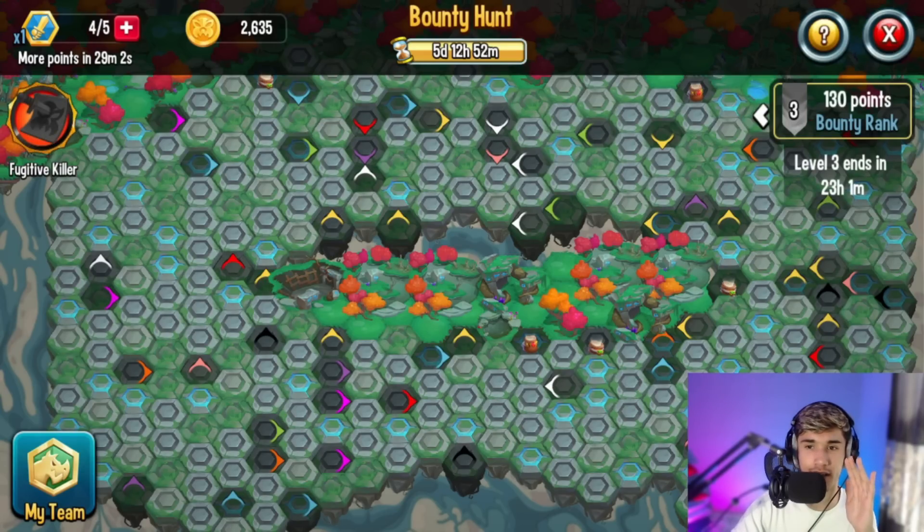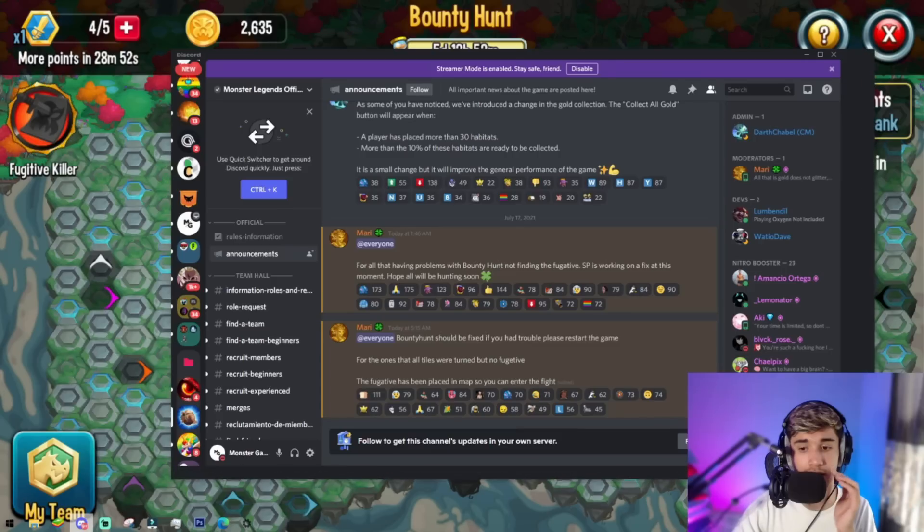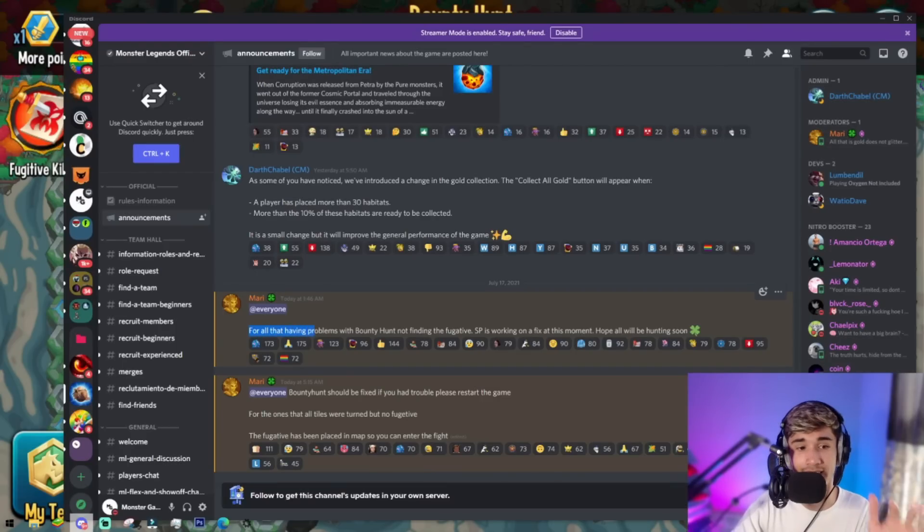All they received was an apology message saying it's been taken care of. The bug lasted for over 10 hours, maybe longer. This was posted in the Monster Legends official Discord — the bug has been fixed, by the way. A moderator posted: 'For all those having the problem with Bounty Hunt not finding a fugitive, Social Point is working on a fix at this moment.' This was posted at around 1 PM, and the bug had been going on since around 7 AM.